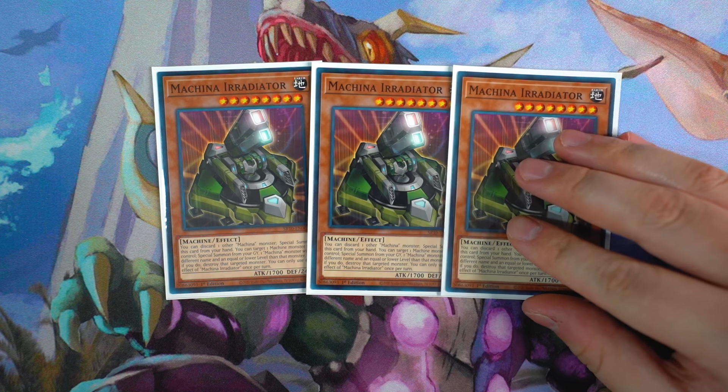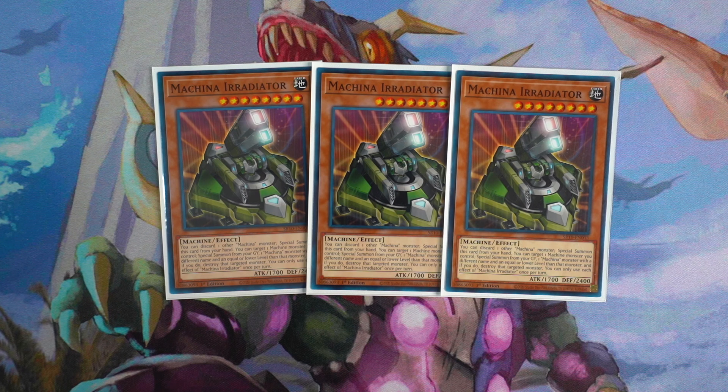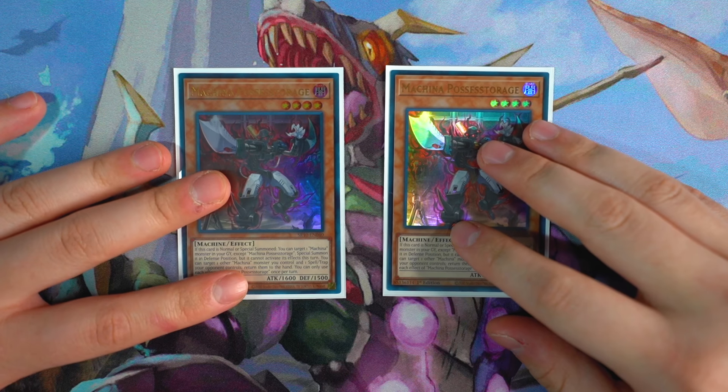Next up, triple Machina Eurator. This card is the opposite of Aerator — instead of special summoning from the deck, it special summons from the graveyard, and its effect activates on your turn while Aerator's is a quick effect on your opponent's turn. You discard one other Machina monster to special summon Eurator from your hand. Then you can target one machine monster you control to special summon from your graveyard one Machina monster with a different name and equal or lower level, destroying the targeted monster. It's a built-in Monster Reborn. There's also a cool combo between this card and Aerator — make sure you stay till the end of the video.